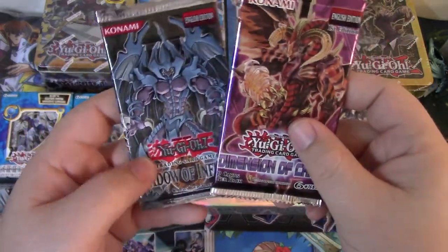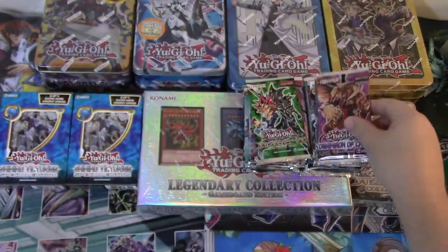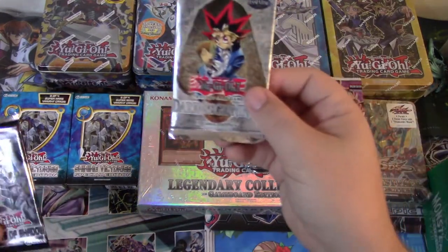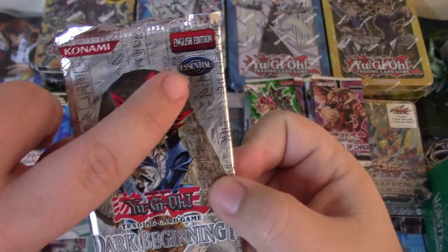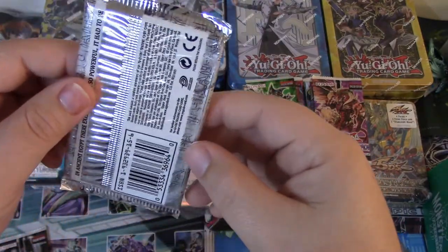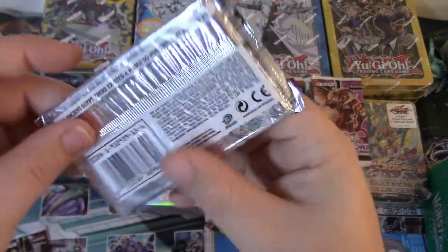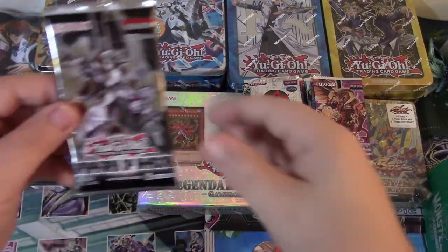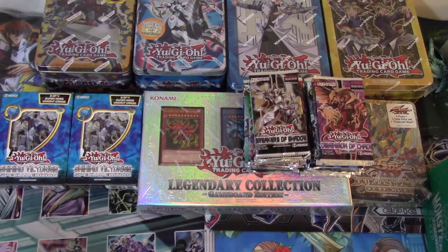We'll see when we open the packs. We got Shadow of Infinity — that's going to be sweet, there's so many awesome packs in here. Got the Dark Beginning Number One — this is essential right there. I think that's back when it was Konami. Breakers of Shadow first edition. Still a lot more to go.